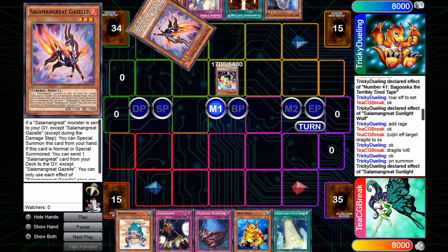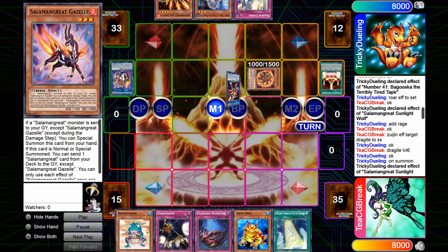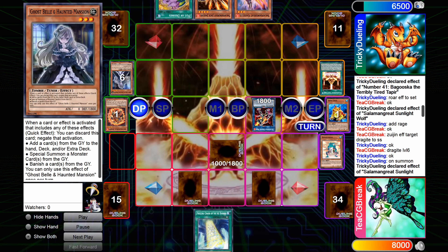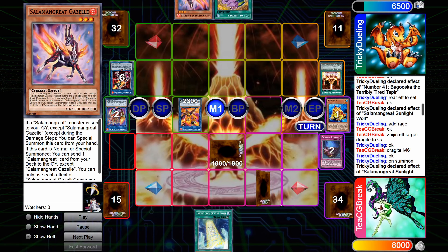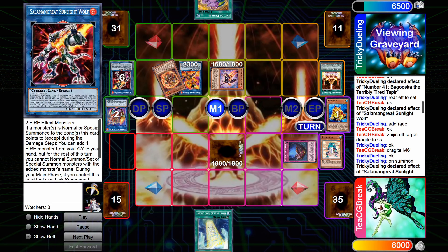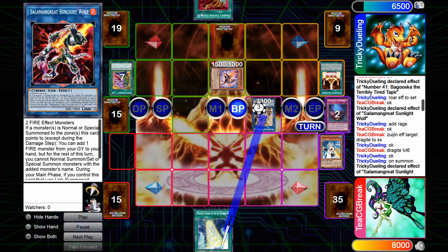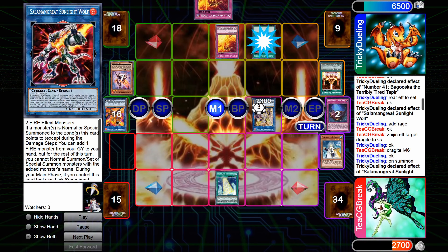For game three, they opt to go first. They start with some fairly standard Salamangreat plays and end on Sunlight Wolf with a set Solemn Strike. I don't have very many plays, so I simply set one and set two back row. They are able to get into the Heat Leo, and then Link Climb fairly easily into the Access Code Talker, which destroys my entire board. I don't really have any follow-up plays, so they are able to take the match with Access Code on the following turn.